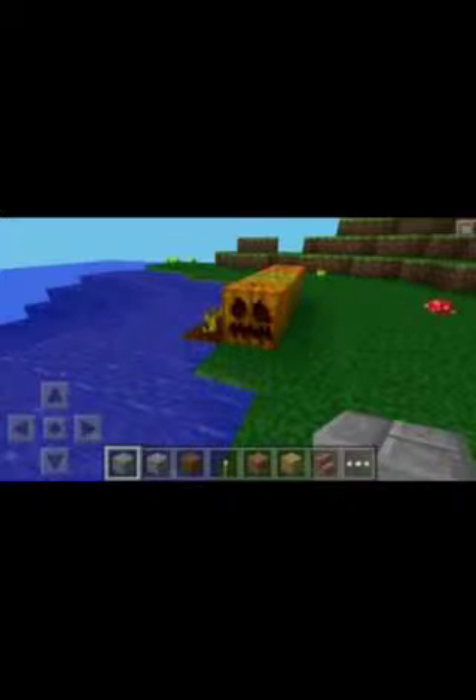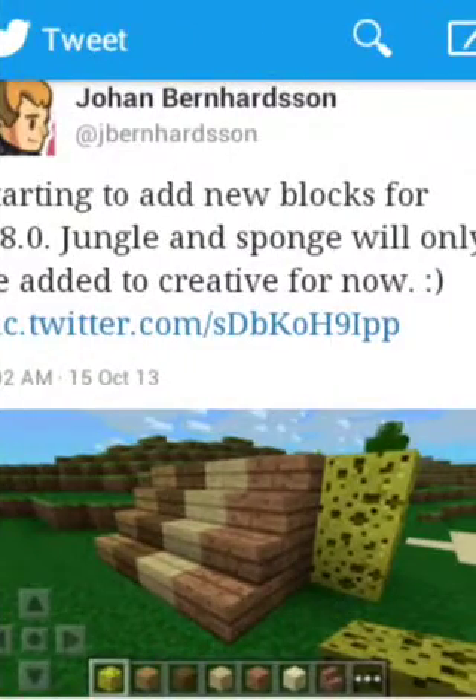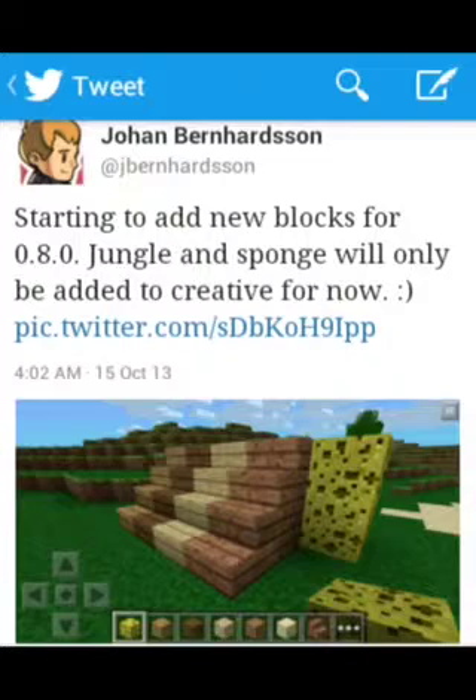This is really awesome for pocket edition. And we're having carrots and potatoes. These are just the tweets that he tweeted out for these images — starting to add new blocks. Johan mentioned sponges will only be added to creative, so it's only for creative for now.